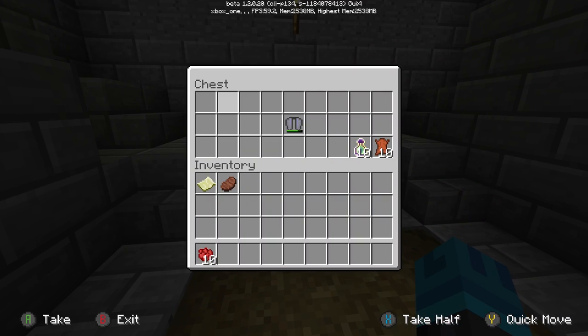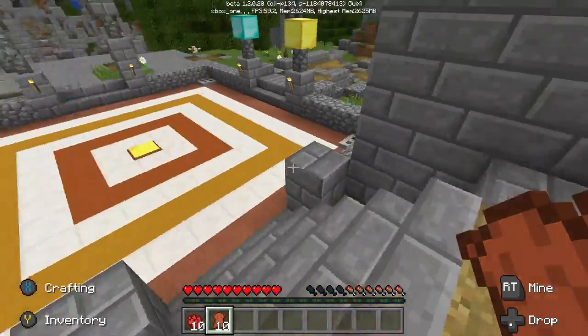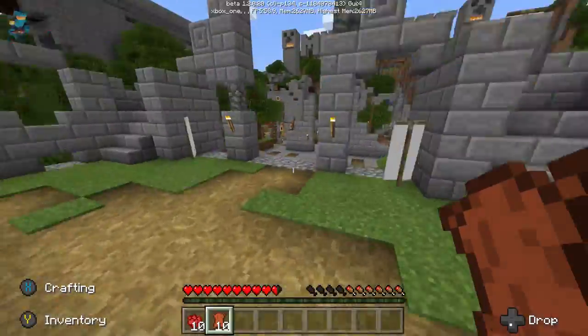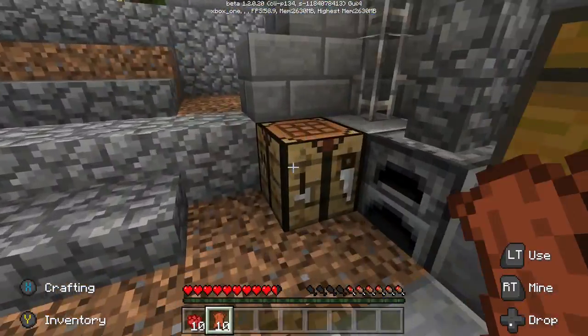Then you're going to grab some leather. Fun fact about this achievement: it's glitched out at the moment, so you only need to dye one piece of armor. But if they patch it later and you need to dye all four, you can just kill some cows and some horses to get their leather. I'll show that at the end.